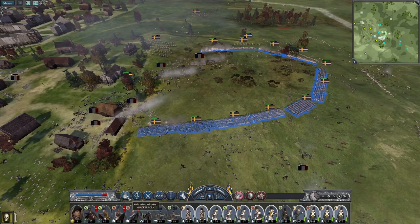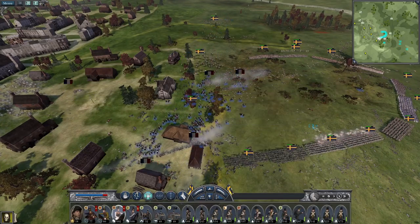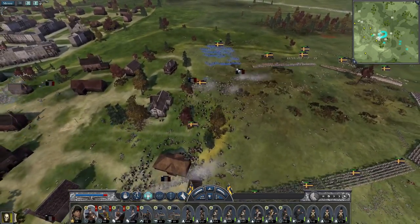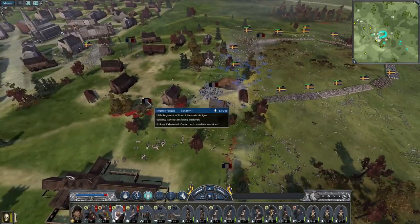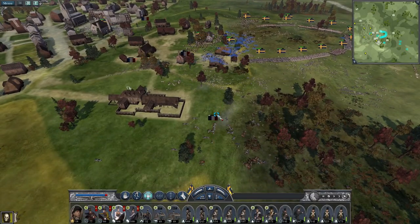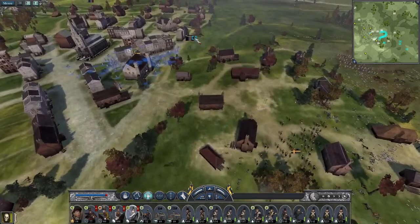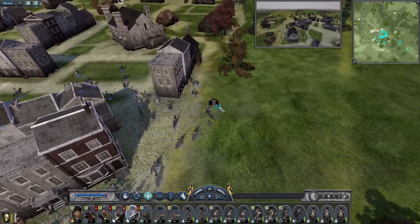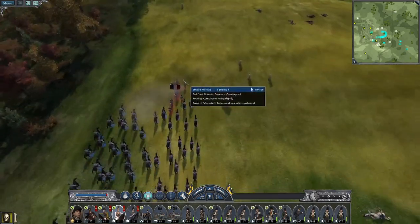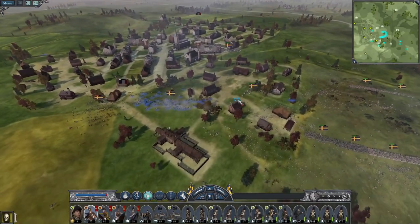We're going to continue. Because it is the French army and we want to push into France, we want to try and kill as many - especially foot guards, especially the sapper. Everyone's going to have orders to trot after them - not run, because I don't want any to break. I'm sure they're fatigued, that's why I'm making them walk after them. They don't have to run - they're going to push and destroy this French army and let them know what it means to go to war against the Swedes.